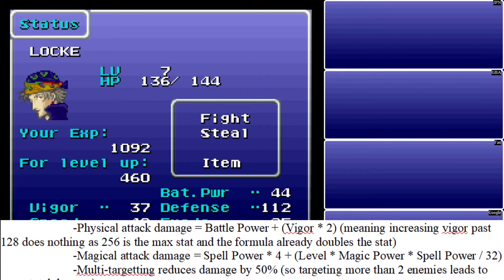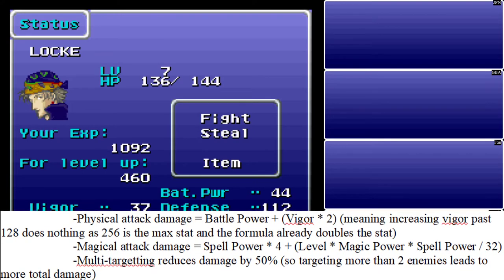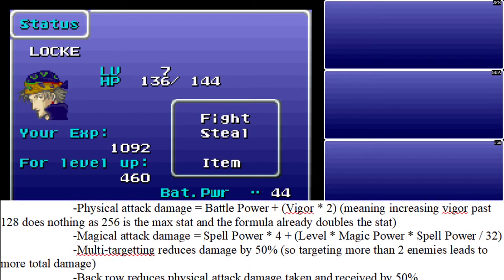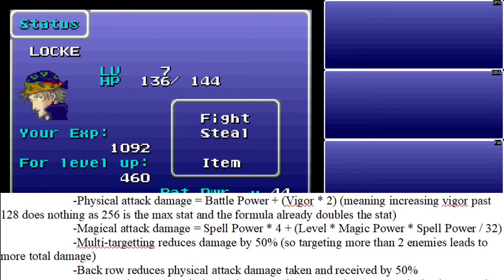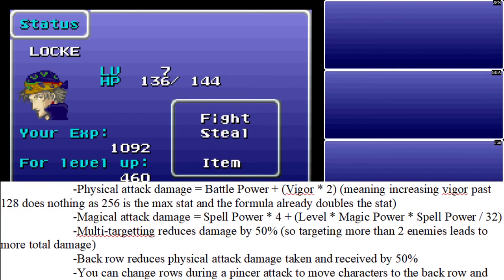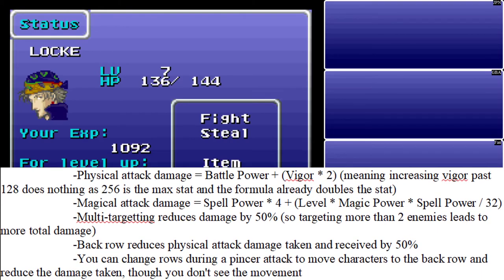Basically, what that means is it's a lot easier to raise the amount of magic damage we can do, so Magic Power is very, very important in this game. However, your Magic Power is reduced by 50% when you multi-target with a spell. Targeting more than two enemies leads to more total damage in this case — if you hit four enemies, you'll deal 50% to each of those four, leading to more total damage even if the individual damage per enemy isn't increased.